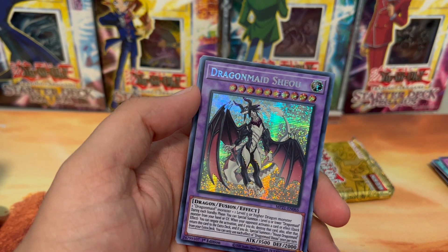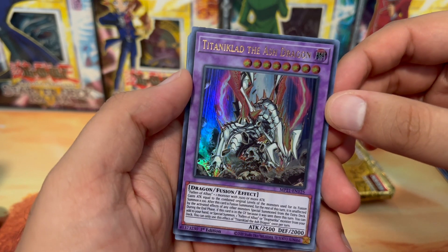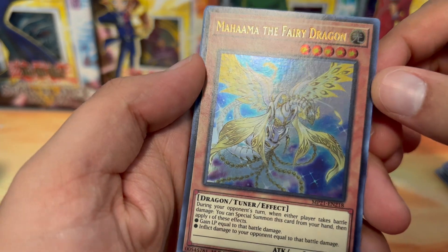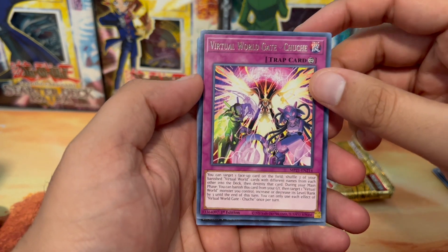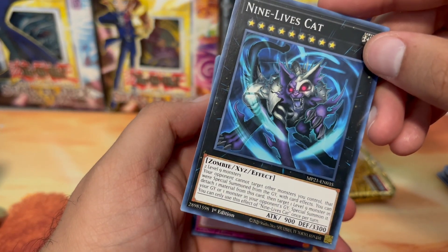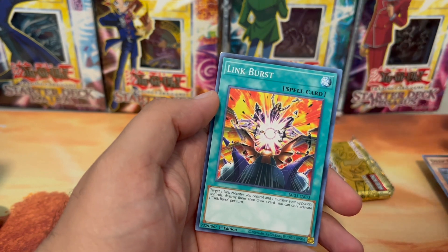Let's see if Dragon Maid Shoe is on the first page of the TCG website — no, it's not. We got Tindangle Acute Cerberus dragon, pretty cool artwork. Mahama the Fairy Dragon — it's a nice tuner sitting in between. We got a Virtual World Gate Nine Lives Cat, 3300 defense — just been through more than nine lives. Also Redeemable Jar, Daruma Dropper, Infernity Doom Archfiend, Deep Sea Artisan, and a Link Burst.